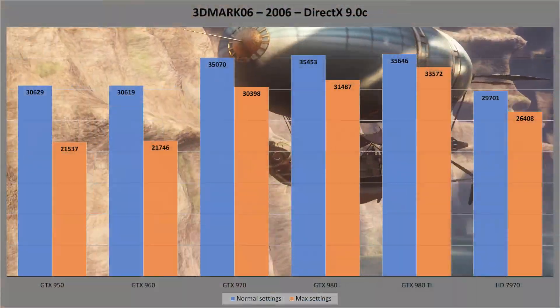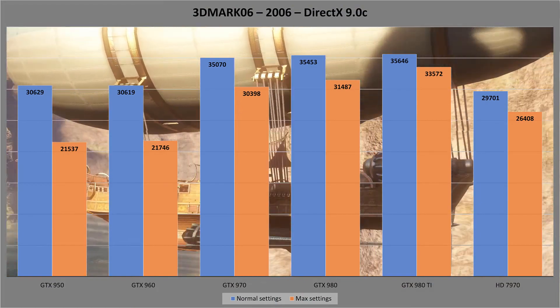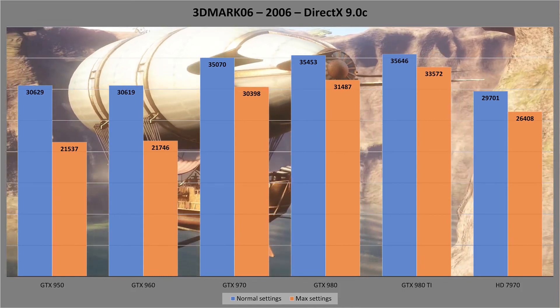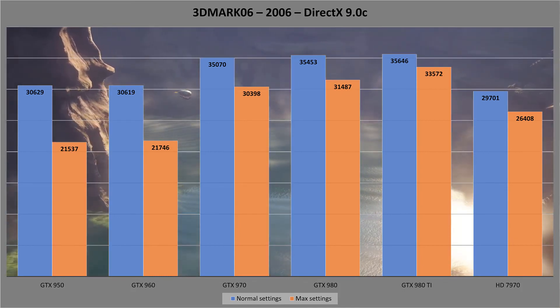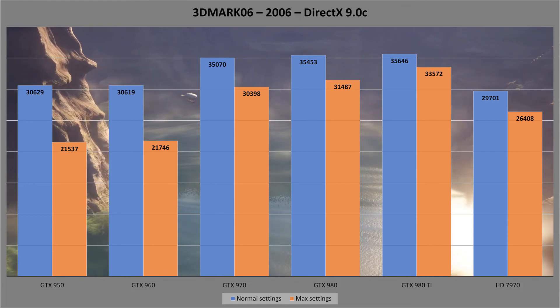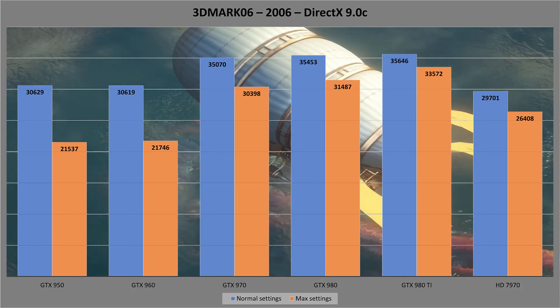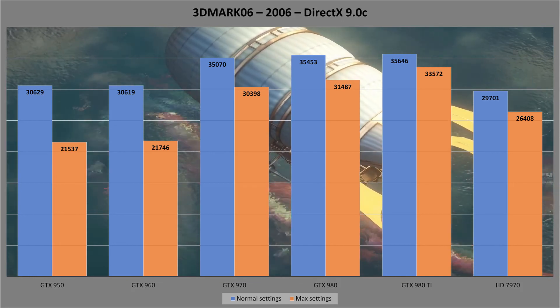3D Mark 06 gives the ATI card a bit more to play with at the higher settings and places its overall performance right between the 960 and 970. The 970 and 980 are pretty close to each other, and the 980 Ti edges out to first place, dropping very little in performance between normal and maxed settings.